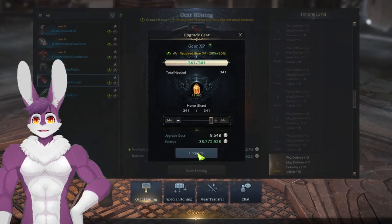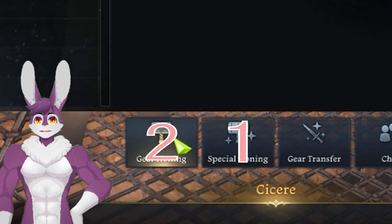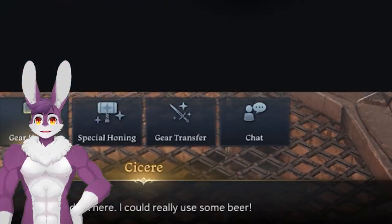Hone to your next milestone, 1325, which is plus 6. To skip the long honing animation, click Special Honing, then Gear Honing. At 1325, we'll run Chaos Dungeons for a set of Purple Gear. Don't forget to use Gear Transfer at the honing NPC to save your current progress.